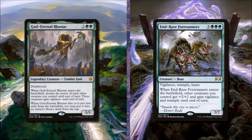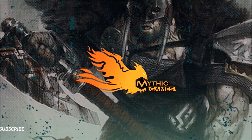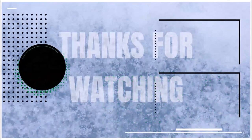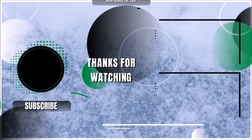Next, add God-Eternal Rhonas and take out Emrakul's Forerunners since Rhonas fills essentially the same role but more efficiently. Add Overwhelming Stampede and replace our signature spell with it. If you like this decklist or any of the cards in it, check out Mythic Games Colorado — link in the description. How do you like today's deck and how would you upgrade it? Tell us in the comments below. Subscribe and turn on notifications so you know when our next Oath Breakdown video goes live — there'll also be a playlist and video linked here if you want more from Signature Spell Bomb.